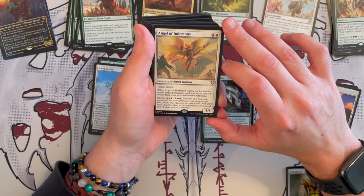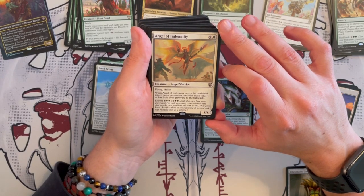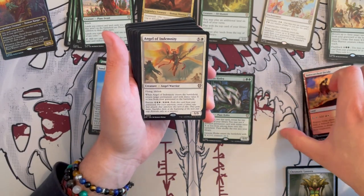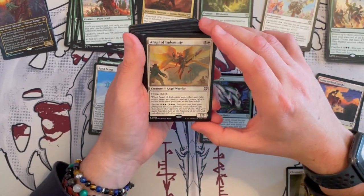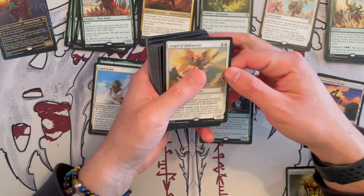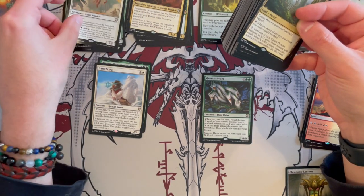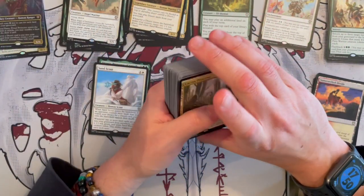Then we have Angel of Indemnity — it's a 5/5 angel warrior that costs 6. It has flying and lifelink. When it enters the battlefield, you return a target permanent card with mana value 4 or less from graveyard to the battlefield. Remember, permanents with 0 mana value are also, if I'm not mistaken, lands. And you can encore it. So this is another way to return stuff. Unfortunately it's kind of necessary because you don't have black — you don't have reanimation. It's kind of synergistic; if you have better effects, use them, but if not, yeah, this is a fine way. And it's a fine lifelink 5/5 — 6 is not that expensive in this kind of deck.